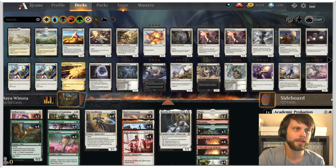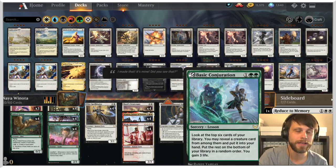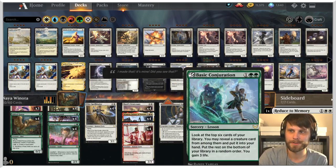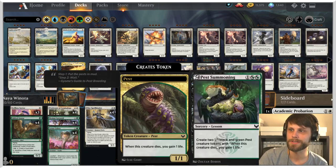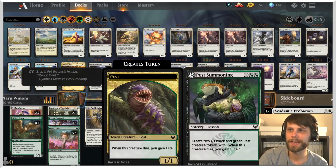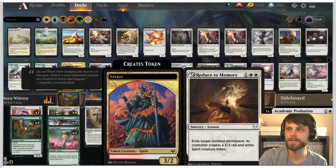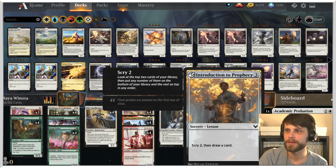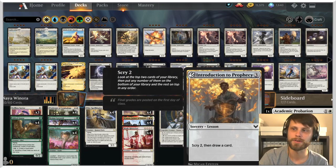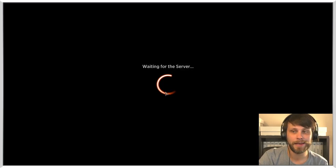We run a nice even 24 lands, and because we have the Professor in the main board, we actually get to sideboard quite a number of different lessons. The biggest one is Basic Conjuration — I love this card, it lets you search the top six cards of your deck, find a creature card and put it into your hand, and gain three life. We also have Pest Summoning for an extra creature, Start from Scratch for pesky artifacts, Reduce as a catch-all, Academic Probation as another catch-all, and Introduction to Prophecy to scry two and draw a card.